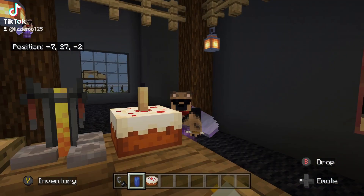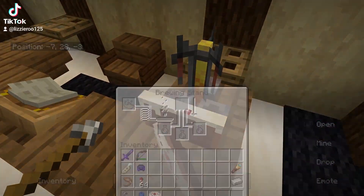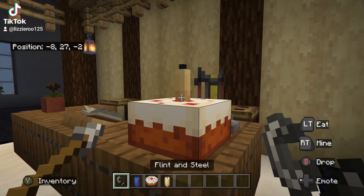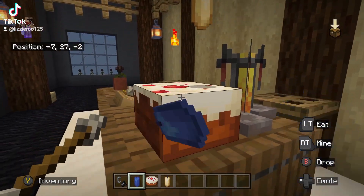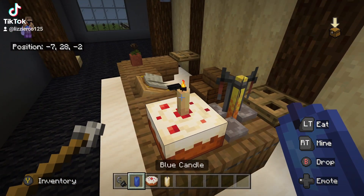Hey guys, it's Liz. So I went and played Minecraft yesterday and I wanted to see if the candle bug was fixed on top of cakes. I'm trying to put a blue candle on a cake because that's what color it's supposed to be, but instead it's a normal candle. And even the one I had on there originally was a blue candle — it gave me a normal candle. So there's a bug with that.